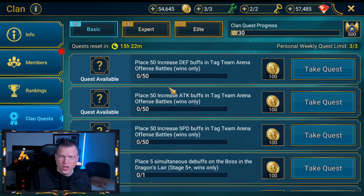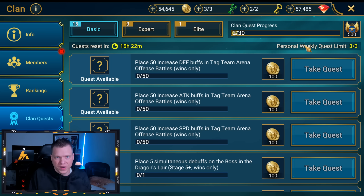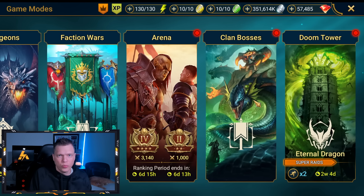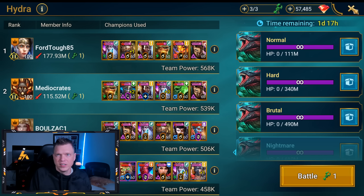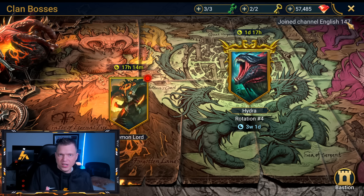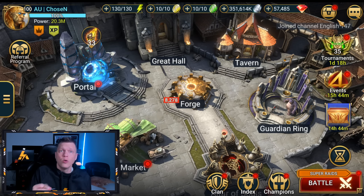Focus on your clan quests as those are resetting, and make sure your Hydra fights are done to start the week since Hydra will also be resetting — usually about a day after clan quests. For Monday and Tuesday, get that stuff done. Keep your tag team arena in order because a CVC is launching next Tuesday, 8 days from now.